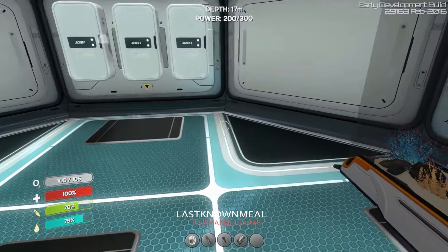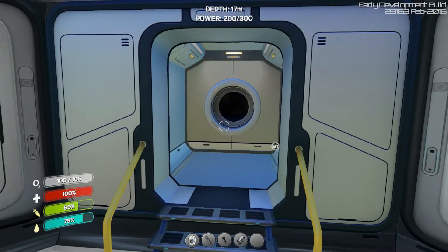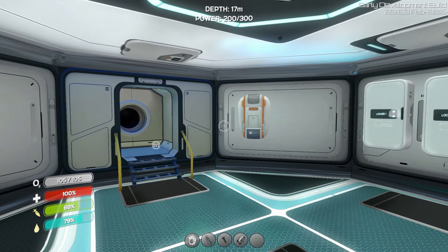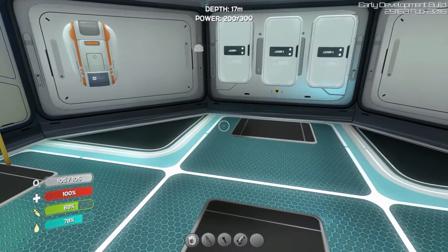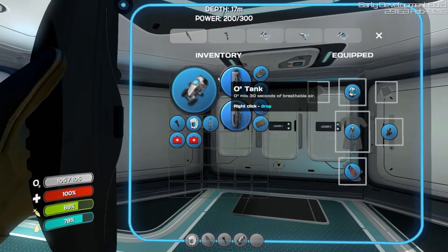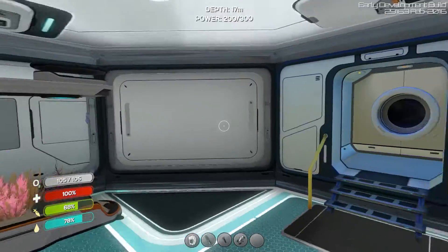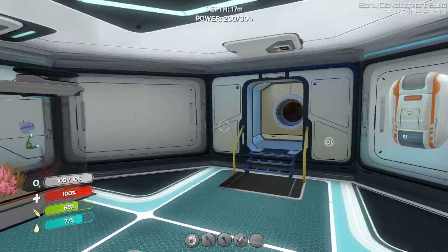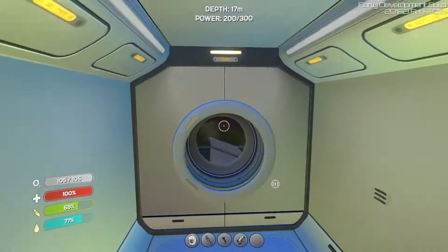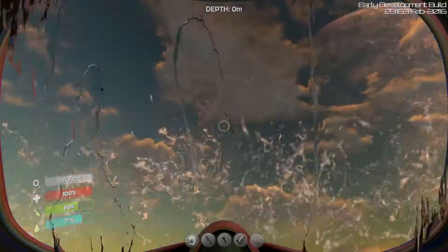Welcome back guys, Last Mil here playing Subnautica. Today we're going to do something special — explore more areas close to Aurora before we start working on other things. I have some batteries for my sea glide and made one more oxygen tank for more air. We're going to explore some creepy vine areas and go a bit deeper to find more loot for crafting.